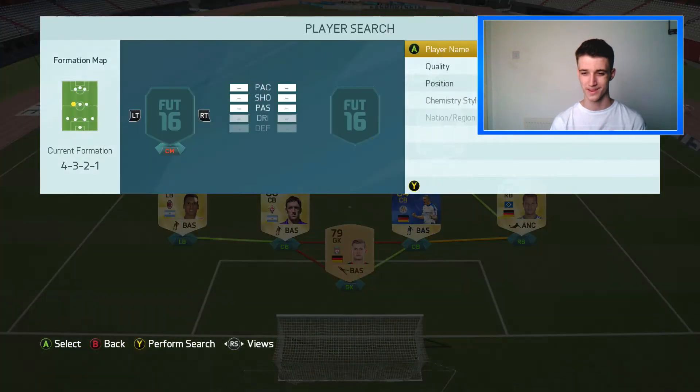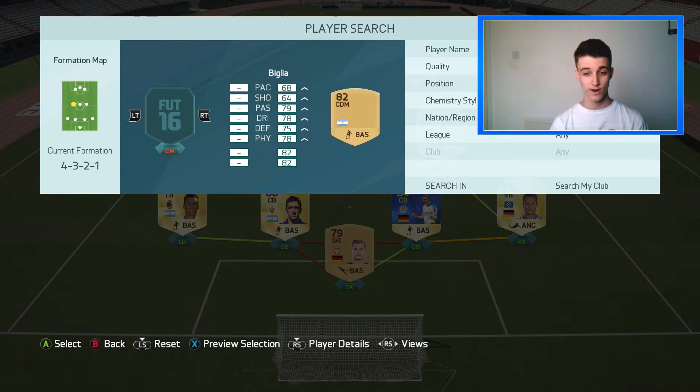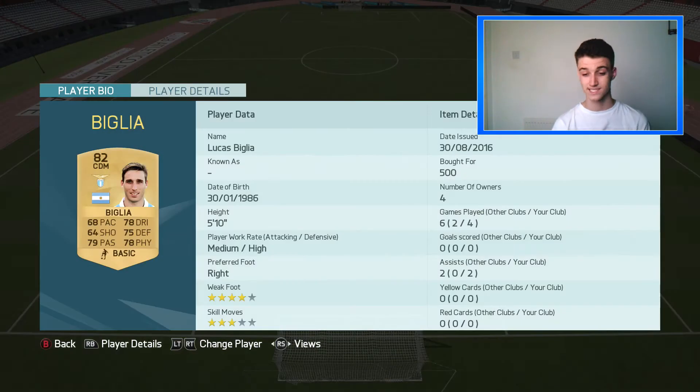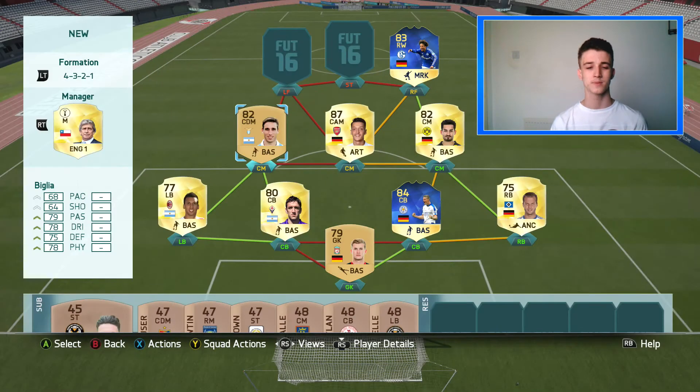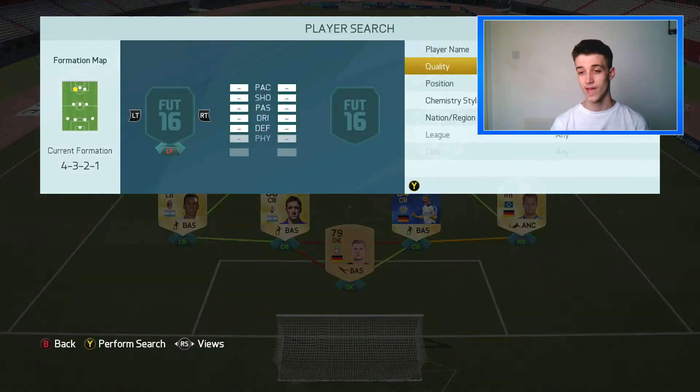On this side we go with the CDM — you can get his inform as well, but this non-rare card is just as good. It's Biglier — he's an absolute beast. He may be non-rare but he's an absolute tank as a defensive midfielder, medium-high work rates, four games played, two assists. Get his inform if you've got the coins. I wanted to keep this team around 50,000 coins — I think it cost 56k, so it may have gone down by now.